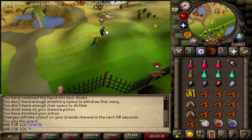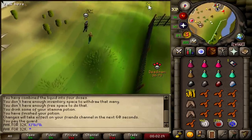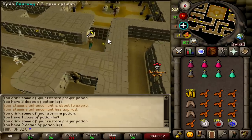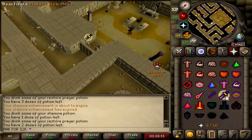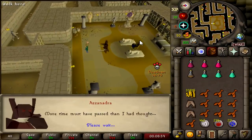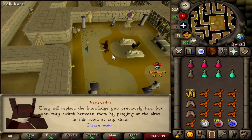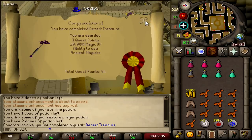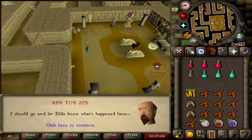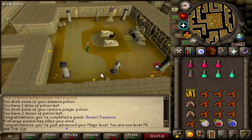Look at my dude Chode — he's running around in Morrigan's Javelins, Rune Med Helm, and Black Dragonhide. Holy fuck. We actually didn't get pulled out of this thing once, which is very surprising — usually I get kicked out a couple times, but DT done. My boy Azandra. 200k Mage XP as well, putting me up to 76, almost 77 magic. Not too bad at all.